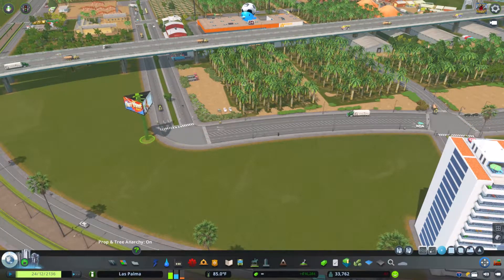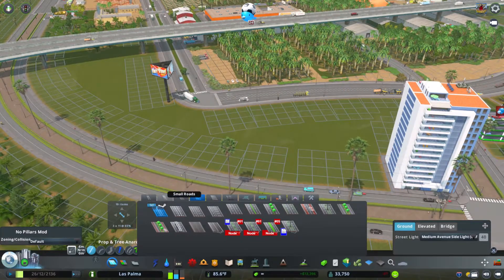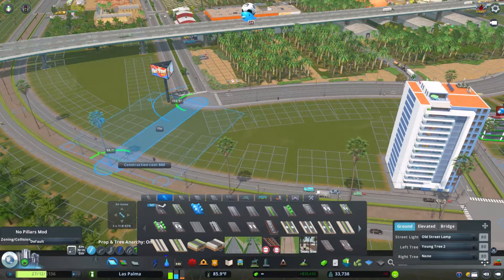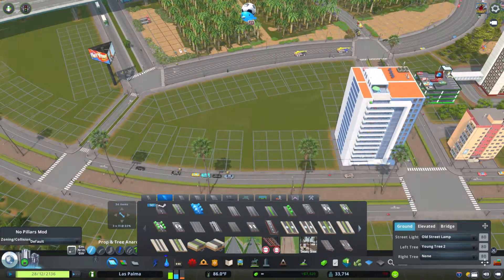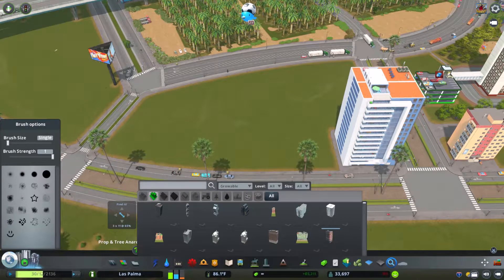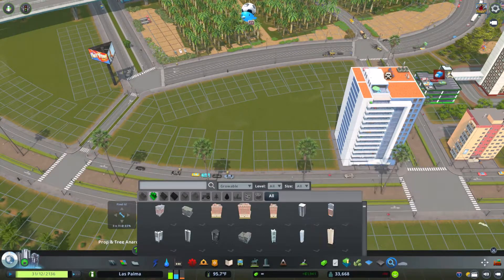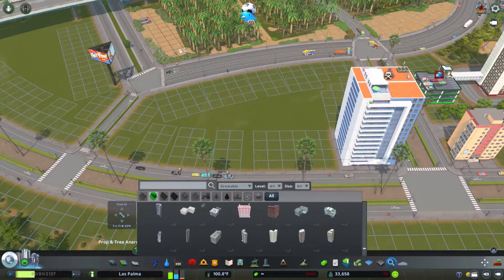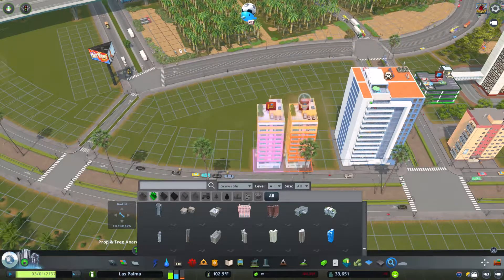Today's video I will be working on a little bit more residential area. In the last video I was starting the residential part of this forestry industrial area. I had some high-rise apartments in my first video — they weren't huge — and I'm going to continue that trend here, adding some more larger buildings in a more dense residential style.